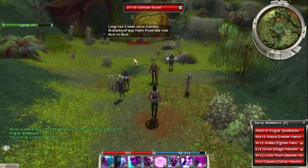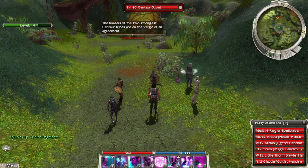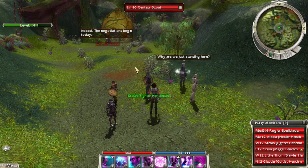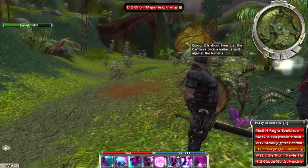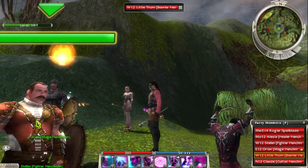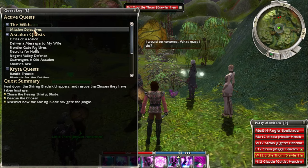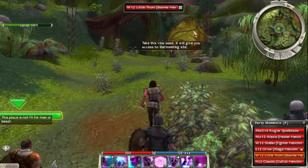Centaur scout — I think we need to eavesdrop on their conversation. I just remembered this. Wow, it just suddenly popped in my head — don't attack them yet. They speak English really well. I think the longer we listen to this, a bonus objective will pop up. There we go — now we got the bonus objective, we can fight them.